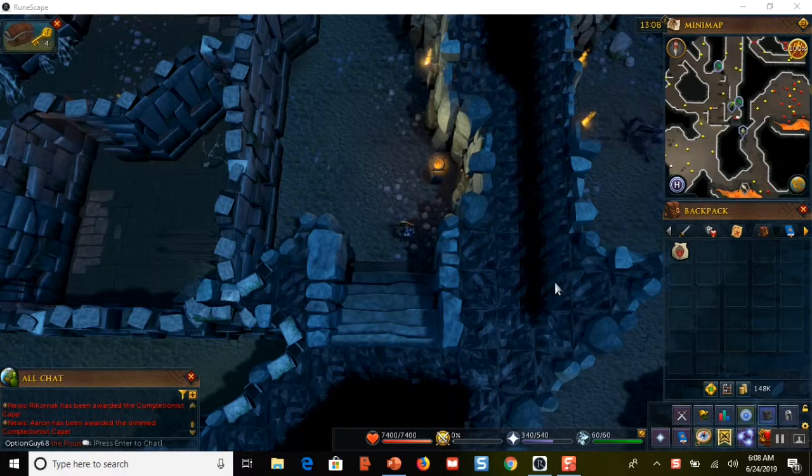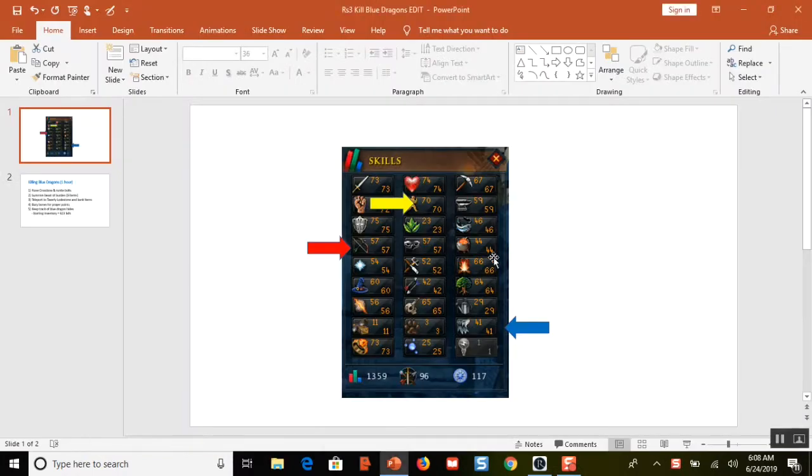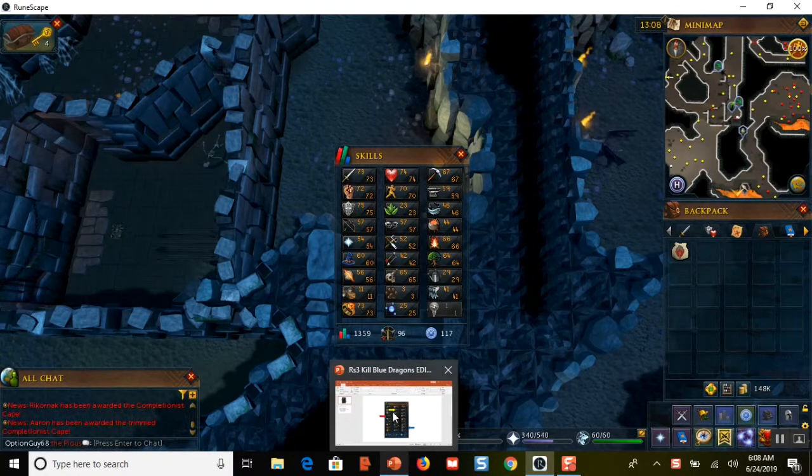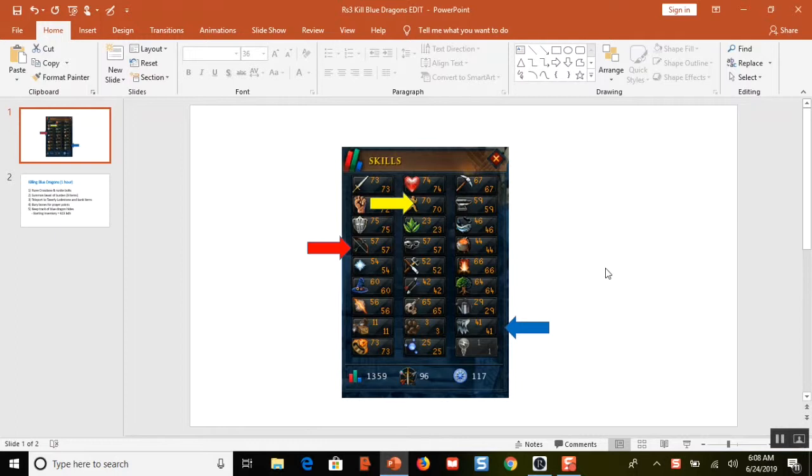First things first, these are my stats. I put them on a PowerPoint slide with arrows next to the stats that matter. The red arrow is my ranged experience — I am level 57 ranged attack. Anything over level 50 is good enough, as long as you can use rune weaponry. I have a rune crossbow that I'm going to use with runite bolts.